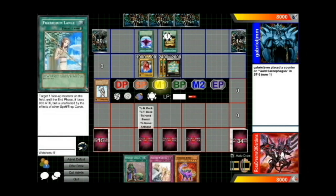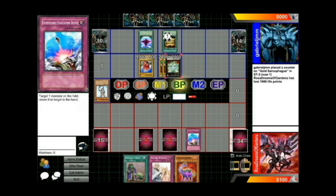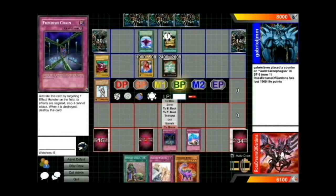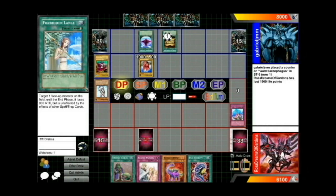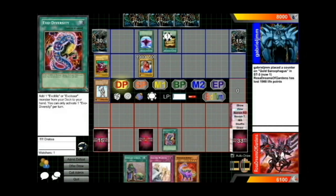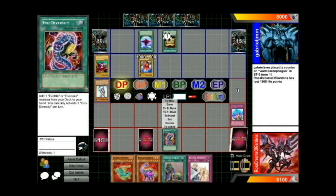If he had a couple more back row it would be really, really good too, but I have two cards out to Lagia, so that's where my back row is going to be sunk into — getting rid of Lagia — which is nice because I also have the Warning, which I know I'm going to be using for Tour Guide, so I chose not to set it.